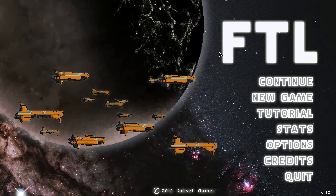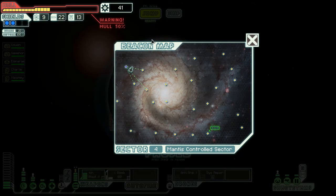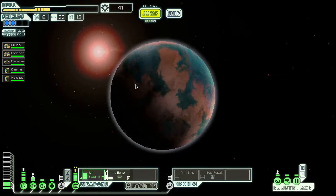Hi there and welcome back to FDL, faster than light. I'm Byron and these are the continuing adventures of the USS Good Hope 3 in the 4th sector. That's a Mantis control sector, so we move on.